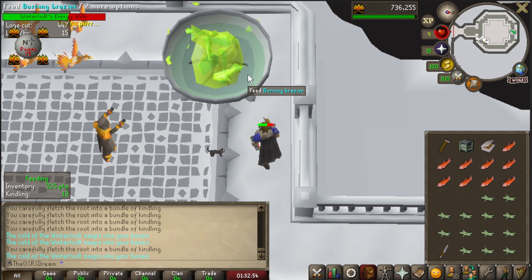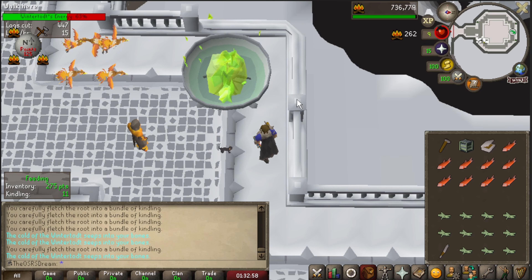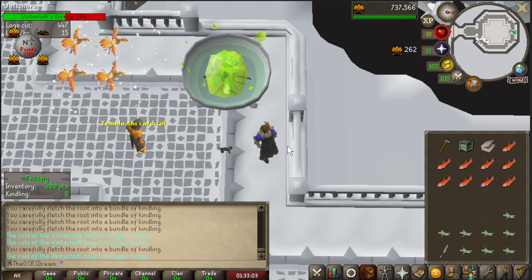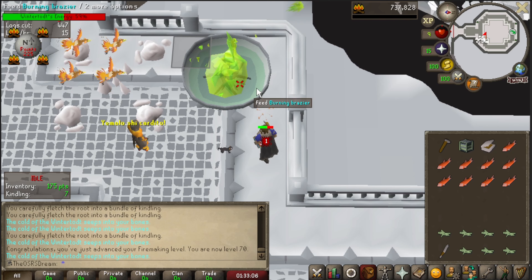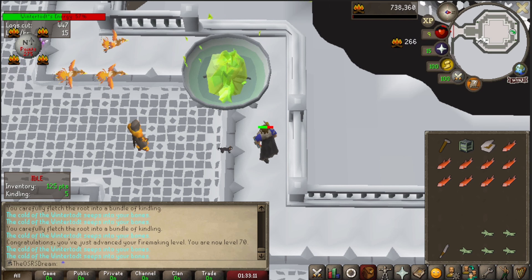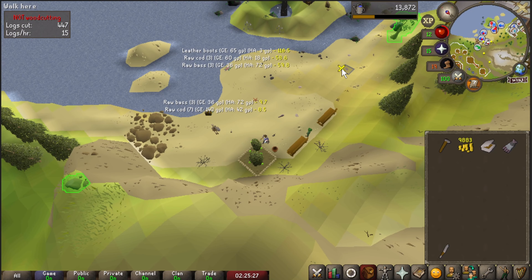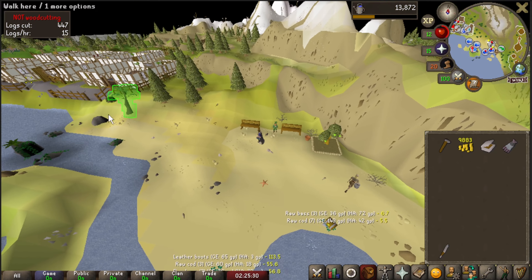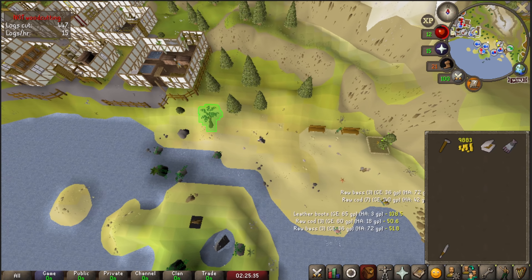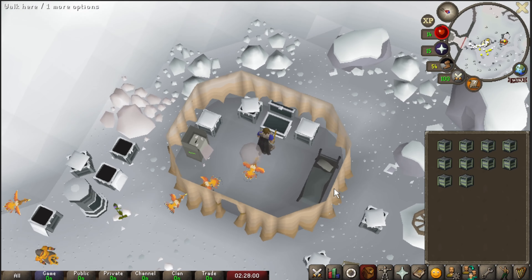Back at Wintertodt — it keeps hitting me and I'm getting wrecked — but here we are with 70 firemaking! Didn't expect to get that today. Looks like I'll actually be able to open 50 crates today. And there we are with 30 farming — wanted to hit that before opening crates, since higher farming means a better chance at higher-end seeds.